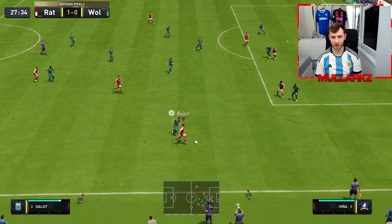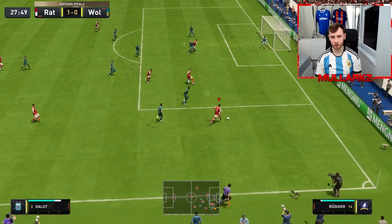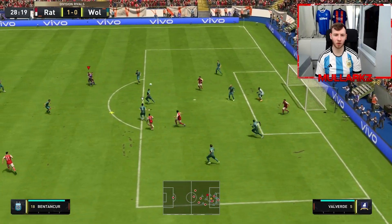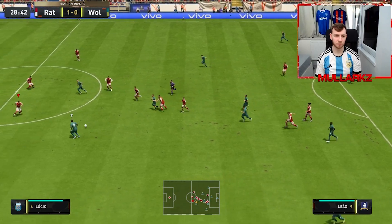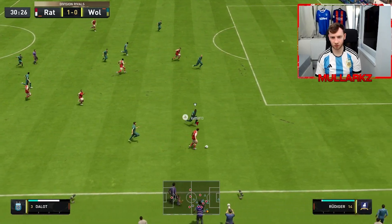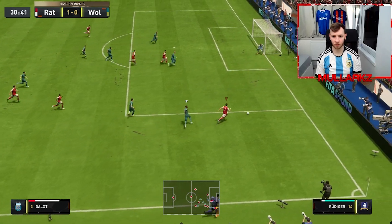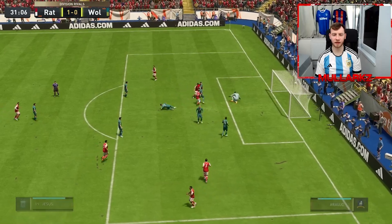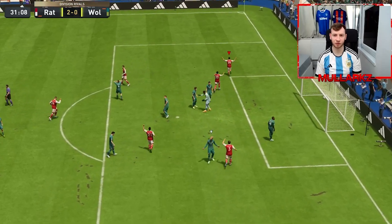He's got Dalot lurking to get that overlap again. Nice pace upgrade - just about keeps it on but there's no one at the front post for an easy tap in. Again it's a nice one-two, look at the pace - rounds Rudiger, plays it into Jesus and yes, he'll get another assist. Second assist for Dalot.